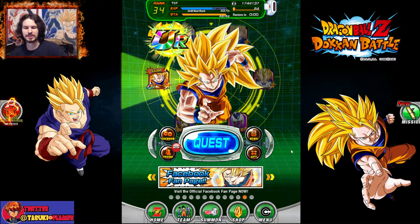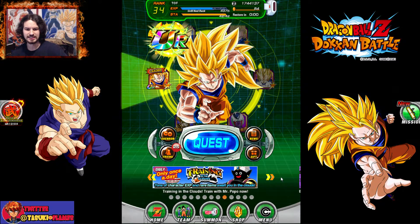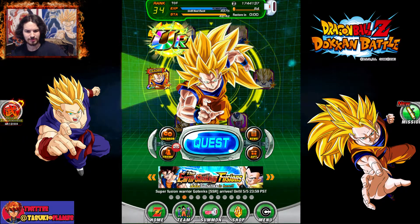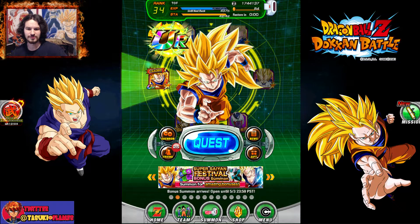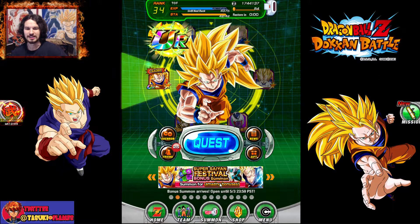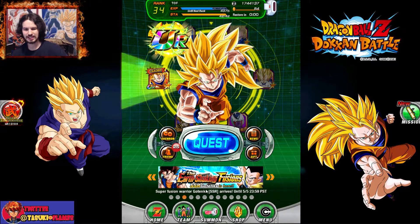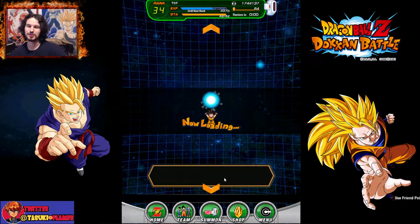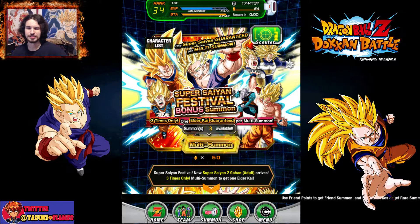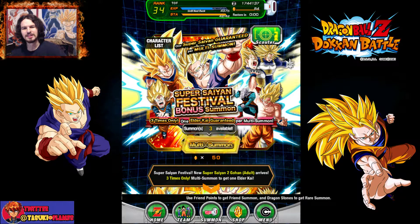For today's video, I'm going to be doing a summoning event — the new one, which is the Super Saiyan Festival. It gives bonus items such as Old Kai and training bonuses and stuff like that. I'm going to try that. This is with my alternate account. I got 54 stones and I'm just going to do one multi-summon instead of single summons to give it a shot.